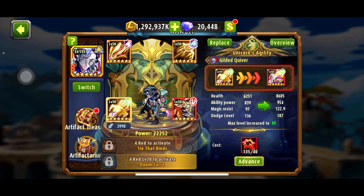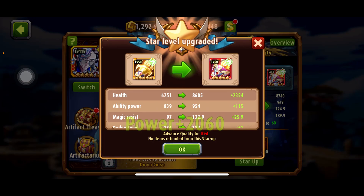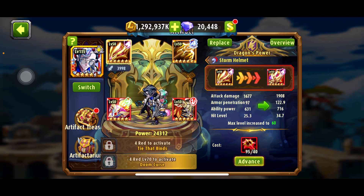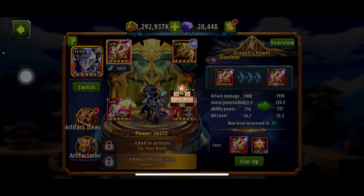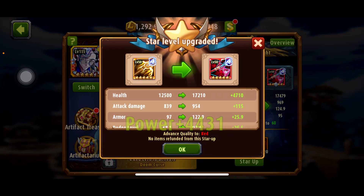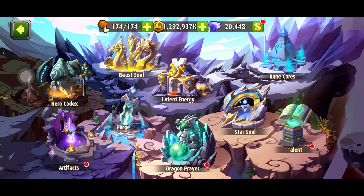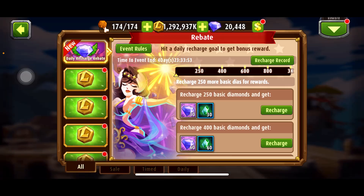The Unicorn advanced, and this one also advanced. So now we have a full red artifact — he gained quite a good amount of power from it. Let's check in the event how many points I have now.